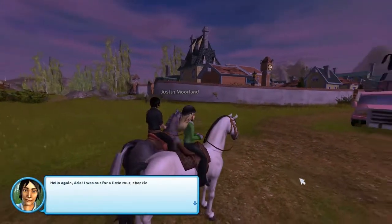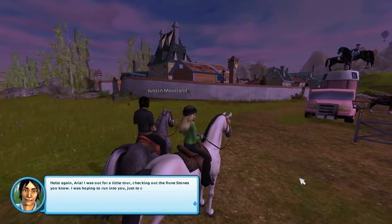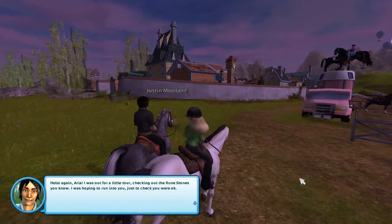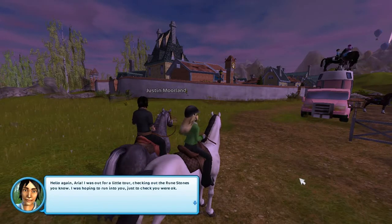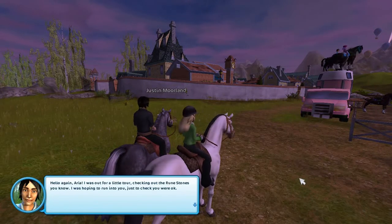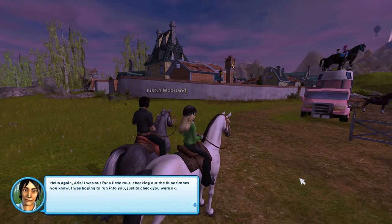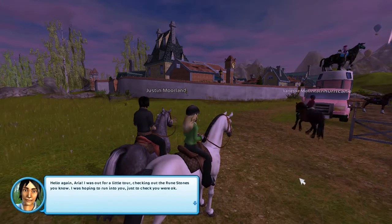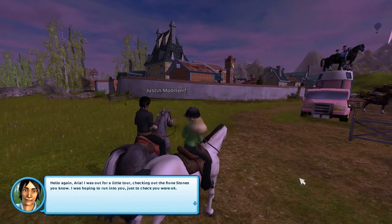Hey guys, Vixen here, and I just now unlocked the Jumping Quest. Now you may be thinking, this isn't your main account — what are you doing on this account? Currently, I am on my mom's account. I finally convinced her to try out Star Stable, and the horse we're riding is... Apple Guardian? I don't know where that came from. It's Guardian Angel. Sorry guys.